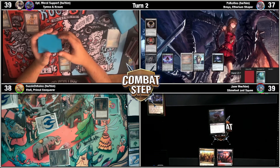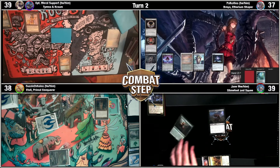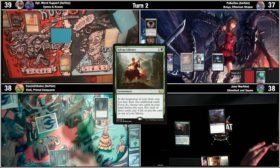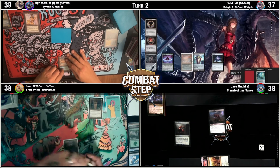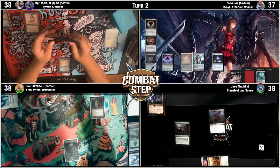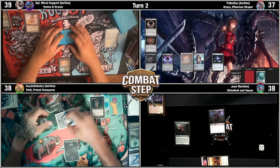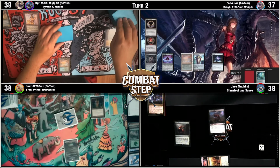Untap, upkeep, and draw. I will pass turn. Uh oh, that stinks. You kept a hand with no colored mana? That's risky. You still got more mana than me.